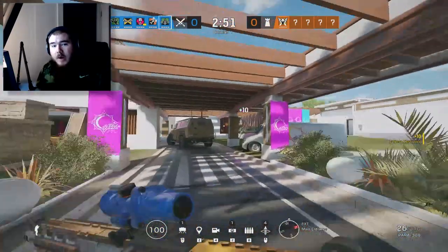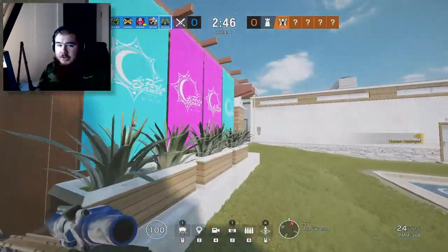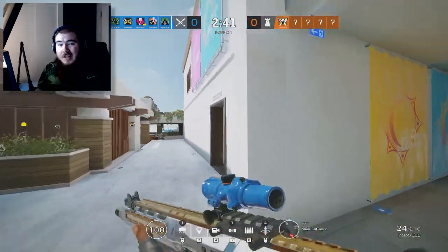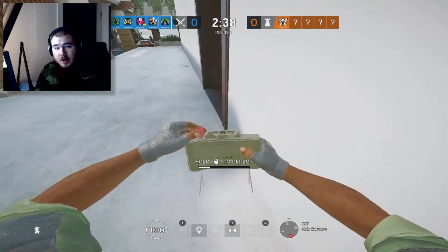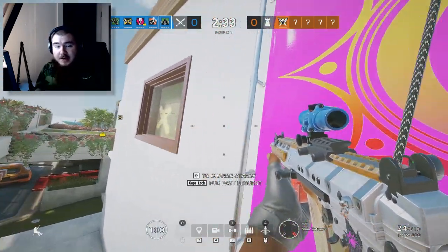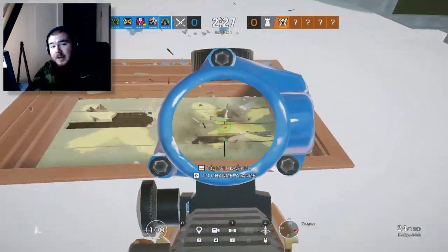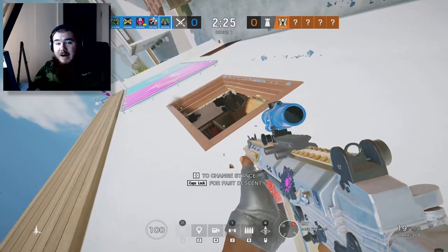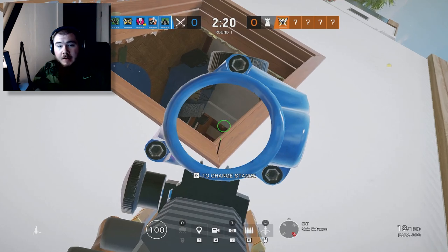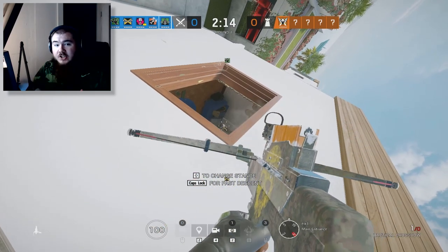Capitao is always a great operator — it's just that there are more universally applicable attackers like Ash or Zofia. However, Capitao is especially good when you target a Wamai ban and bring him for that reason, since Wamai is the only operator that can counter Capitao. With Capitao, you have access to two fire bolts and two smoke bolts. In my opinion, he is one of the most underrated operators in the entire game of Rainbow Six Siege, so if you have the opportunity to play him, I highly suggest you do.